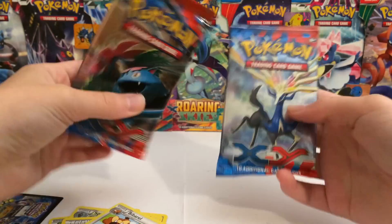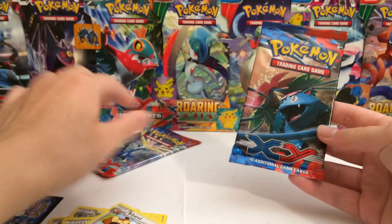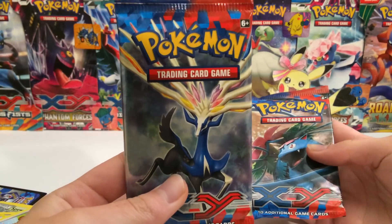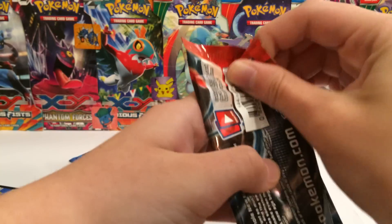It's okay, we got two packs left. I think we're gonna save the Xerneas for last because it's like a freaking reindeer with rainbow epic. It's just cool. So we're gonna open up the Venusaur pack second.